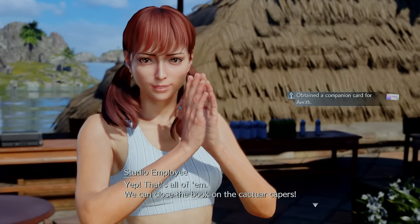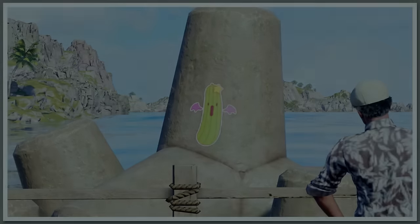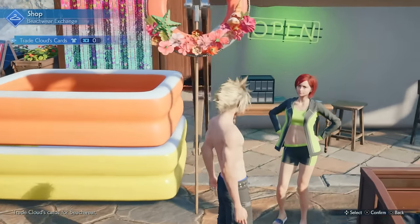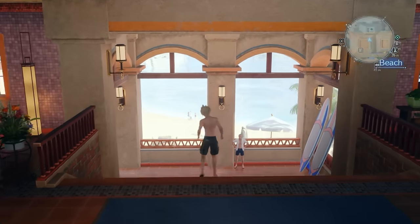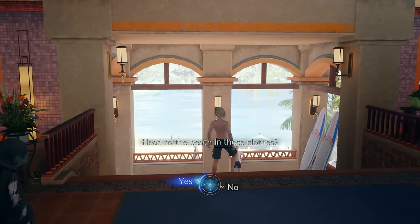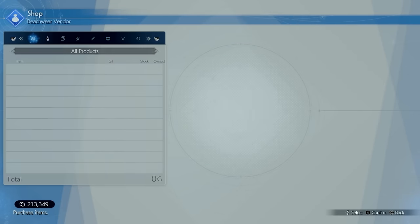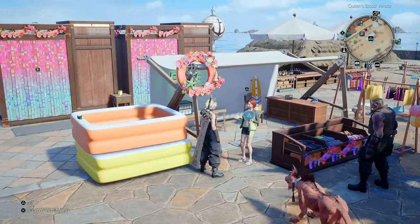While you're doing the Chapter 6 story and minigames, you'll also be getting vouchers for completing them — like finding the Cactars and other things. To progress with the story in Chapter 6 you have to buy at least one beach outfit. You don't have to get all of them, just one. Later on you can come back to the beachwear vendor and buy any outfits you missed, like the Ocean Chocobo outfit for Cloud, which costs 5,000 Gil.